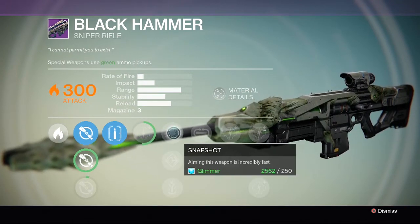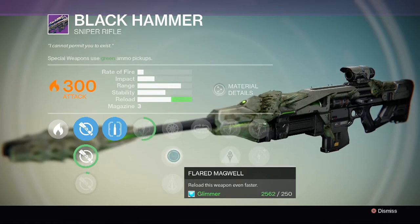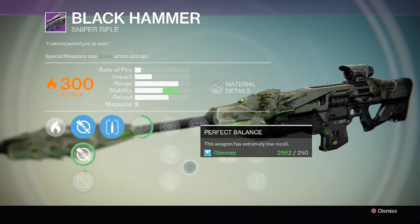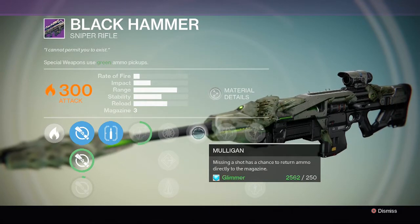Snapshot - aiming this weapon is incredibly fast. Flared Magwell - reload this weapon even faster. Perfect Balance - this weapon has extremely low recoil. Mulligan - missing a shot has a chance to return ammo directly to the magazine, which is also a feature available on the Icebreaker.